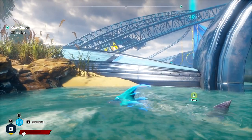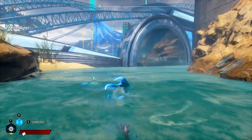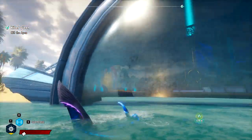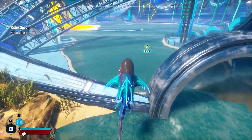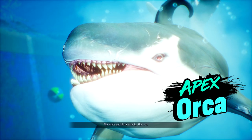I'm right next to the killer whale apex. You can see I jumped into this little pool over this rock. I don't know if we can break through this glass. Nope, this bubble dome is just here to stop us, but we can just jump over. The white and black attack, the orca.